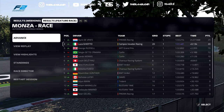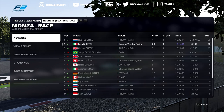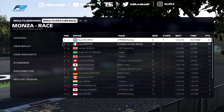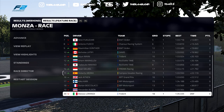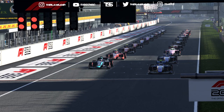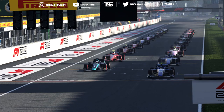Monza never disappoints for excitement! Look at the gap between me and Nick de Vries — just one tenth of a second. The strategy really paid off: check the fastest lap difference — we clearly had the pace. We started P15 and came within a tenth of winning the race. The alternate strategy at Monza works — it worked for Nick de Vries in real life, and it nearly worked for us here. Thanks for watching, leave a like, subscribe for more Formula content — goodbye!